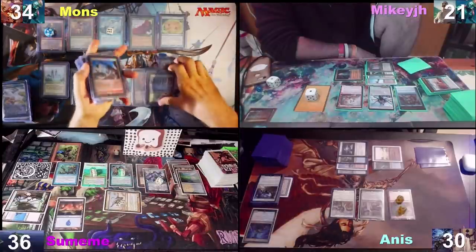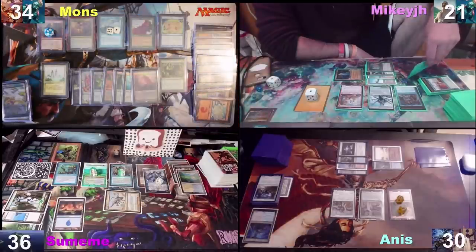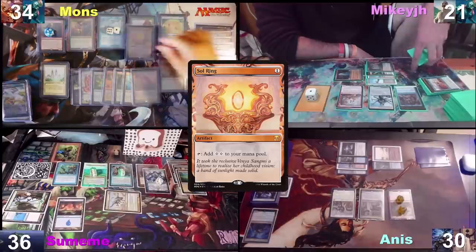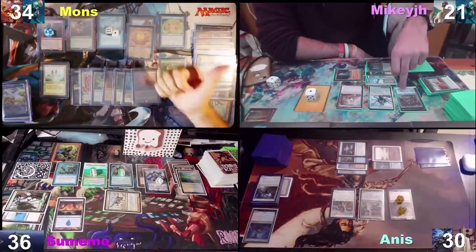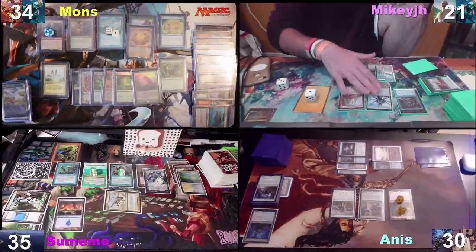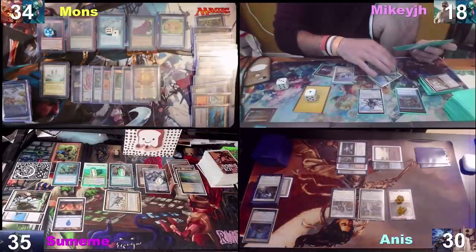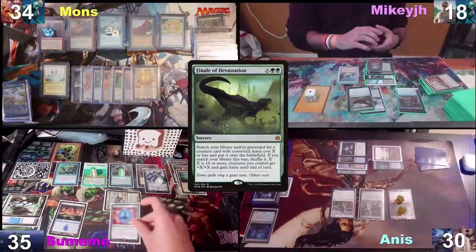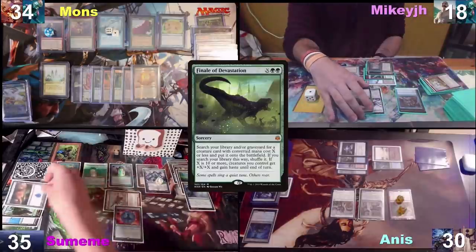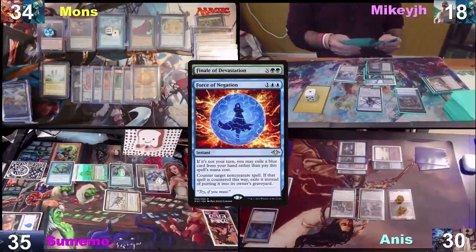I'm going to untap. We're going to add one card to the pile, pay for Remora, and draw a card. A mountain — tap mountain, cast Soldering. All damage from Vile Smasher goes to Sumeme for one, then I pass the turn. Another three damage from Crypt. This die is not getting in anywhere. I'll pay for Archaic and cast the Finale of Devastation, X is two. Force of Negation counters it. I'll pay for the Archaic, make a Replication Technique creature. Passing turn.